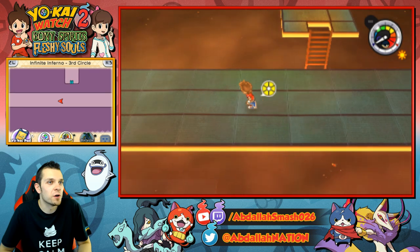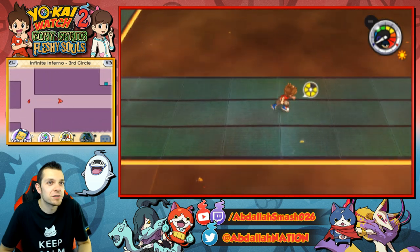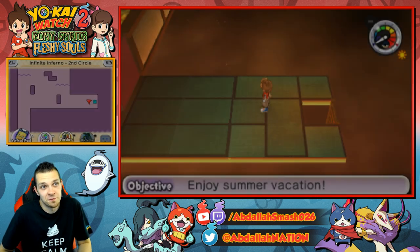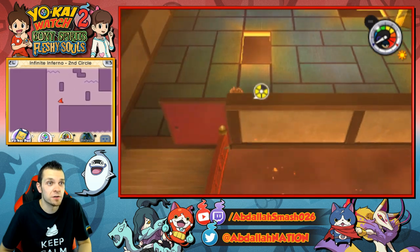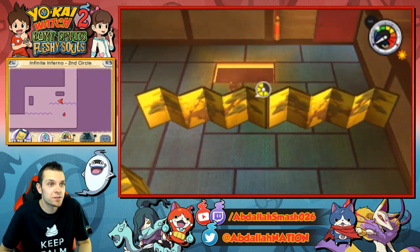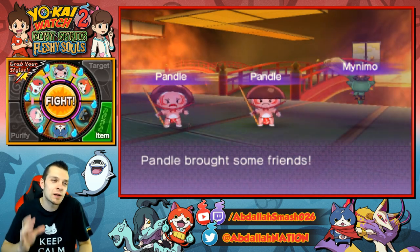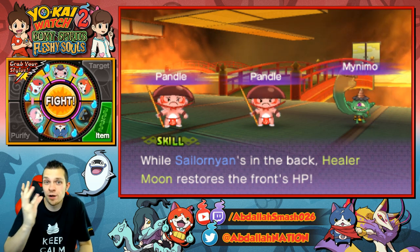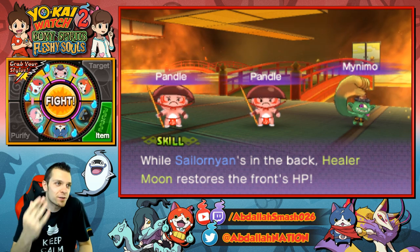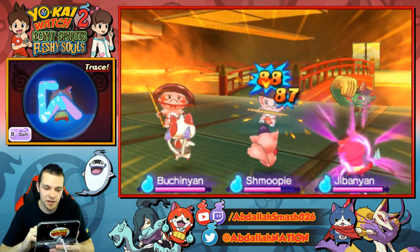Alright, so this is the third circle. I don't want to go too far into it, but all I see are stupid broken umbrellas, man. Is that really it? Okay, we may have to do a shorter episode because all we've done is defeat Hoggles. Episode 35 is going to be the second circle, 36 is going to be the third circle, so on and so forth. But luckily Jibanyan leveled up because if he didn't, he'd still be at 1 HP.